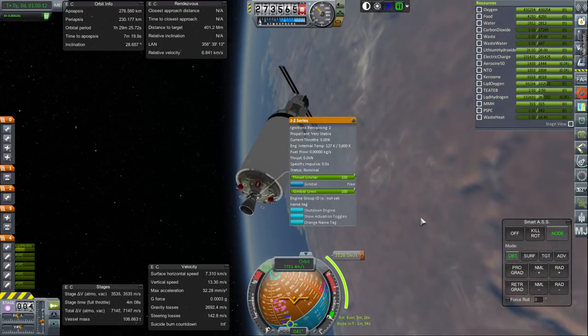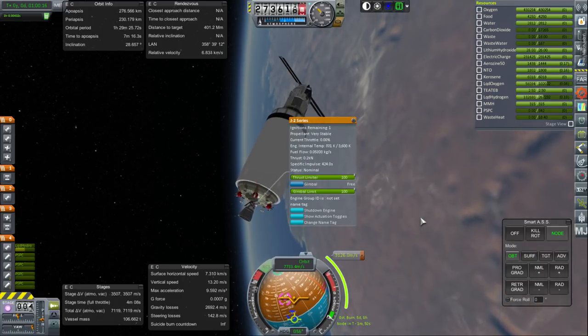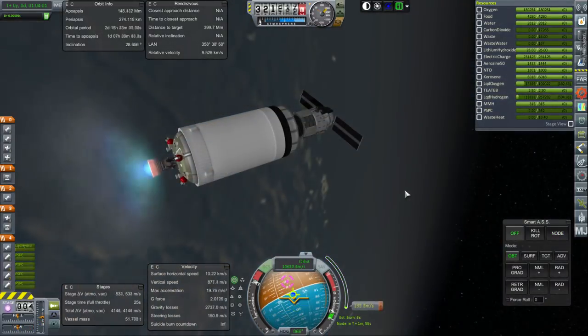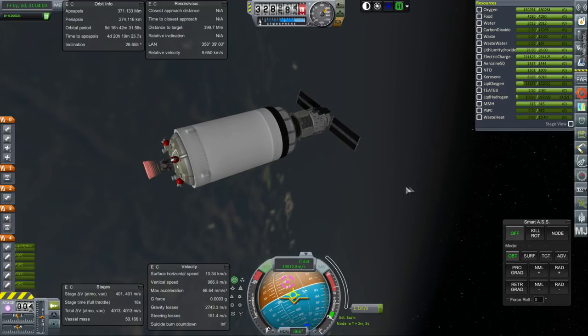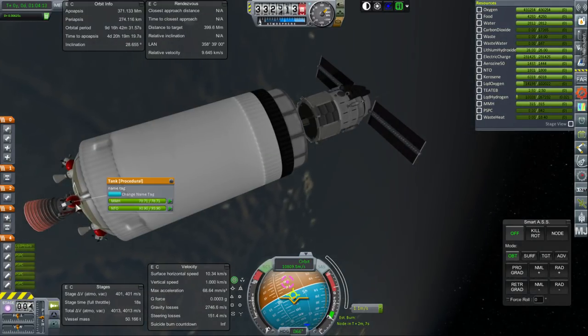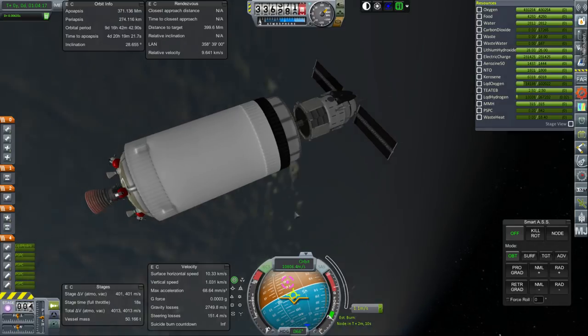The J-2 seems to be very stable, so ignition — we'll have its gimballing do the rest. Getting ready for shutdown and... shutdown. We're 1.1 meters per second off. We won't have it handle that particular correction since the thrusters on here are not working properly.